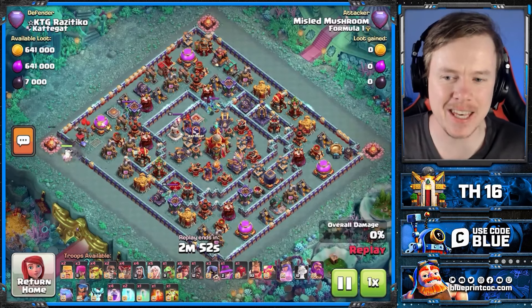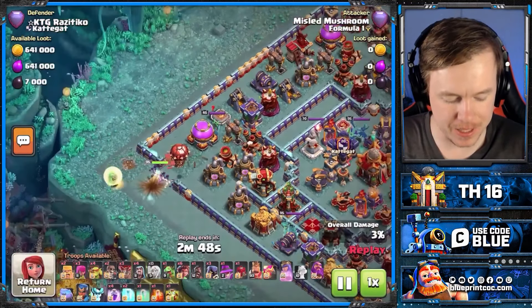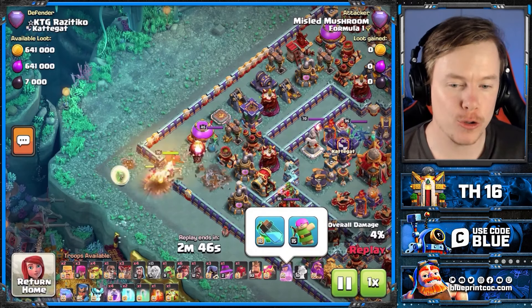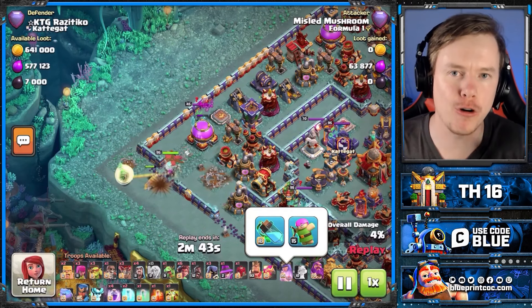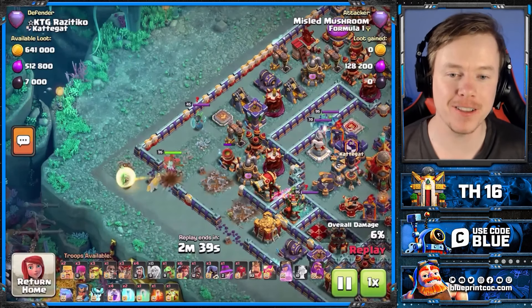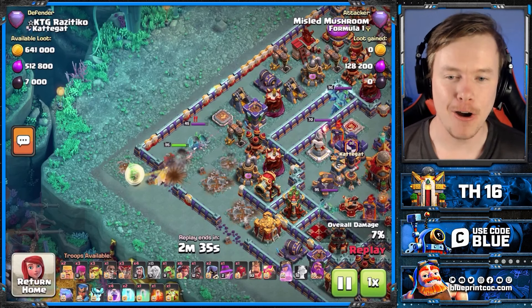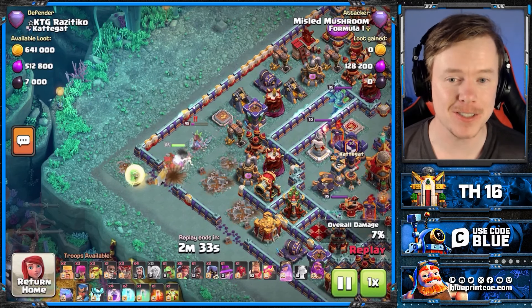First attack here, coming in with Queen Charge Root Rider. Now, for the sake of this video, I decided to not use the Frozen Arrow. I do have the Frozen Arrow on this account, but I know not all of you have the Frozen Arrow or upgraded it much. So I am running the Archer Puppet, but I am going to say something quickly before we get into the Overgrowth and the Hog Puppet part of this video.